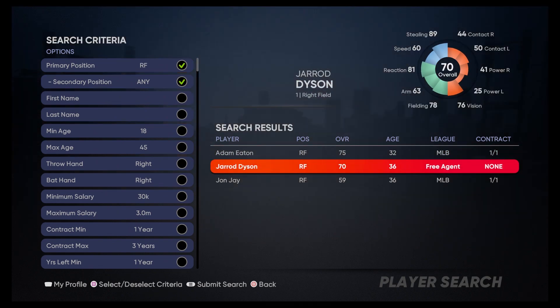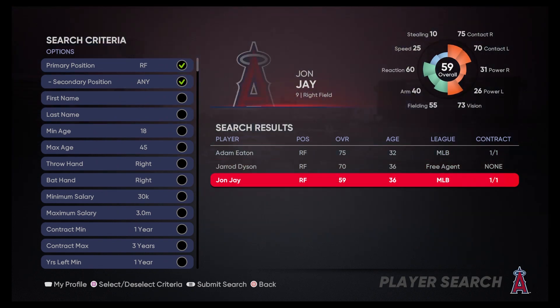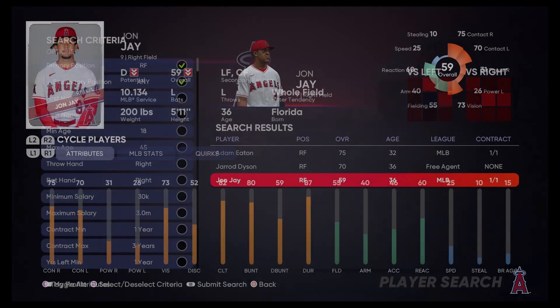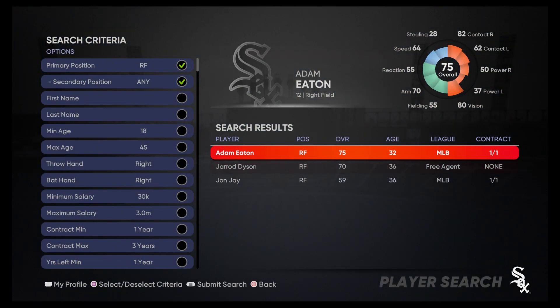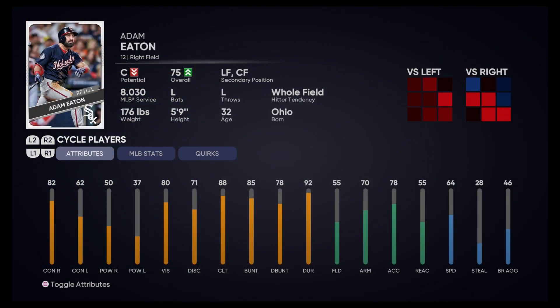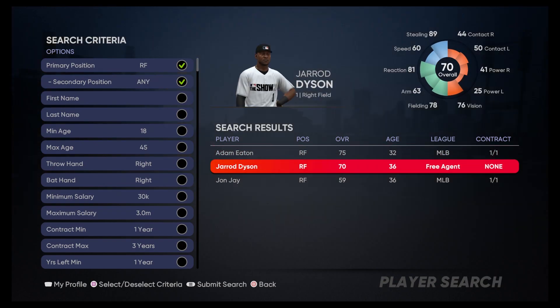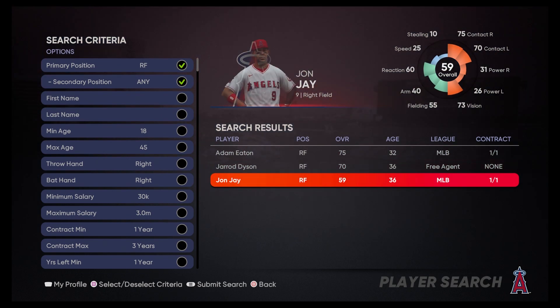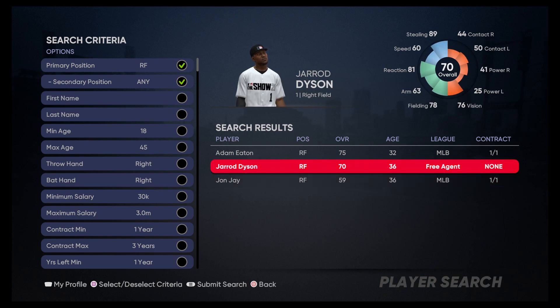For right fielders, we've got Adam Eaton, Jared Dyson, and John Jay. John Jay is an 80, Adam Eaton an 85, and Dyson an 89. Dyson is a little bit better of a defender than Adam Eaton, so we're going to go with Dyson.